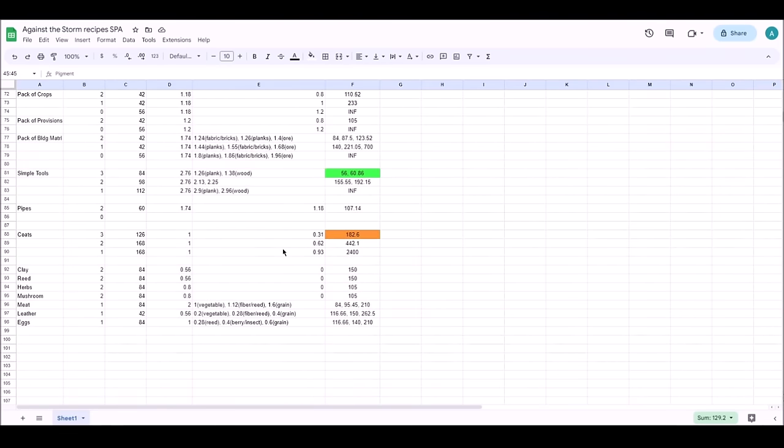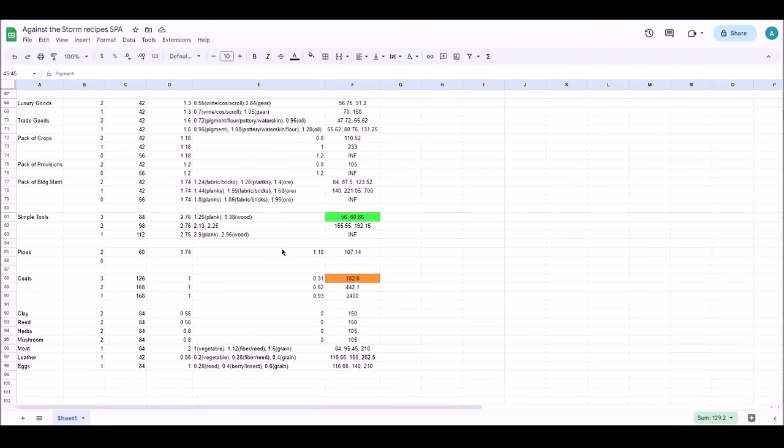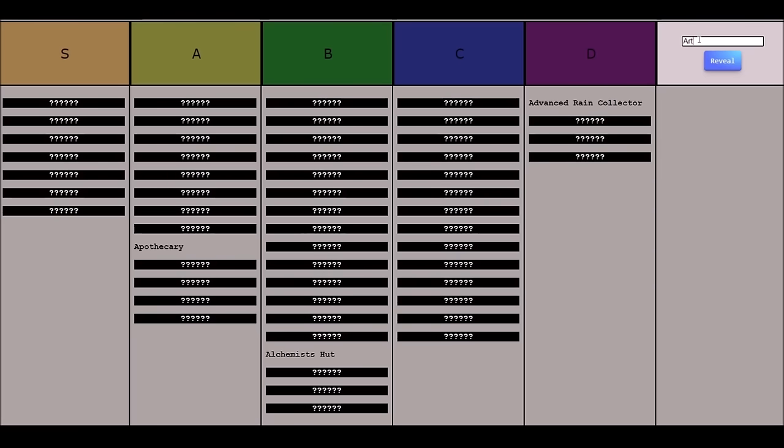Overall, I don't really like what the Artisan is offering, so it's going into the C tier — a C minus building. If you're playing on the Coral Forest with harpies, that's probably the best possible setup for the Artisan with the barrels. There are better coat-producing buildings in the game — typically the Clothier and the Smithy are going to be your best buildings for making coats. The Artisan also has better competitors for pigment. You can do without picking this most of the time.